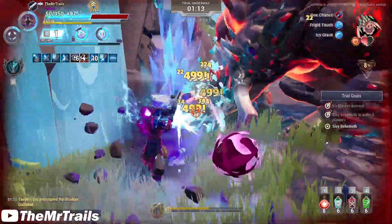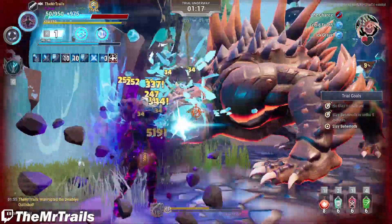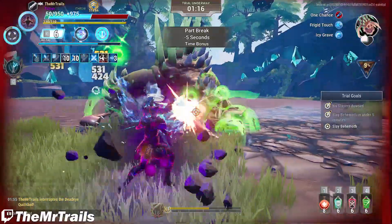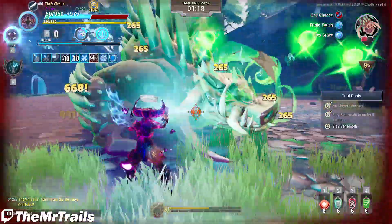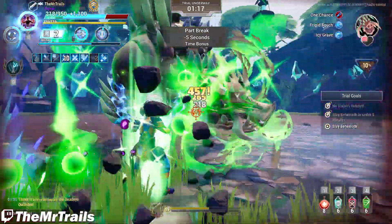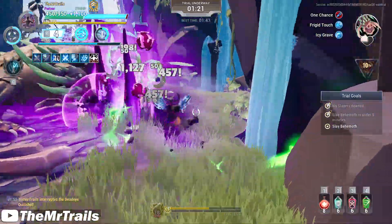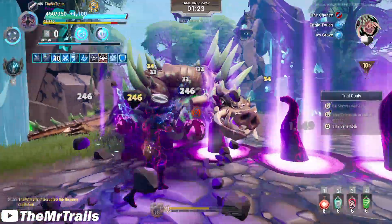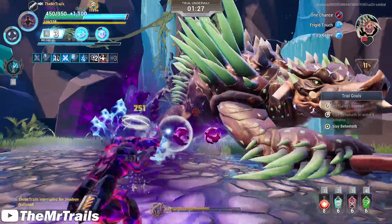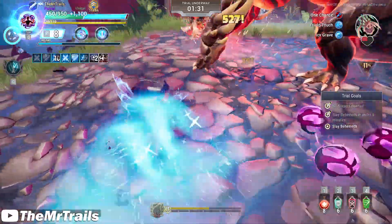Perhaps they were intending to use the Icy Grasp modifier — that's the one on Pangar where it will just randomly come out of the ground. It's not actually random; it's on a cooldown timer which also gets reset when it enrages. But if they were to include that modifier, then that would kind of go against the design philosophy of not wanting the Trial to feel like you're fighting modifiers instead of the Behemoth. Icy Grasp is probably the biggest offender of that — it's definitely not the Behemoth attacking you, but it poses a serious threat to a Trial run. But yeah, Icy Grave doesn't seem to be doing anything.